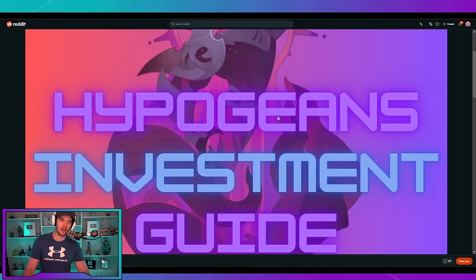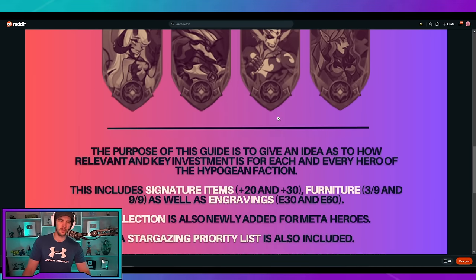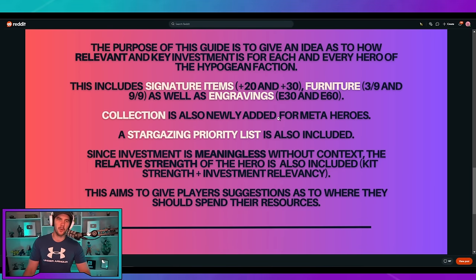So let's jump into this one looking at the Hypergen investment. The purpose of this guide is to give an idea of how relevant and key investment is for each and every hero of the Hypergen faction. This includes signature items, furniture, as well as engravings. Collection is also newly added for the meta heroes, and a Stargaze priority list is also included, which is really cool.